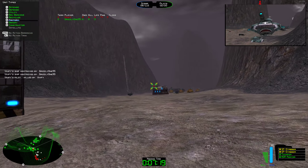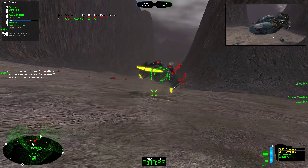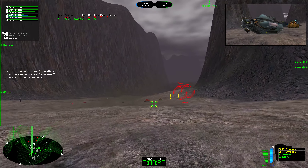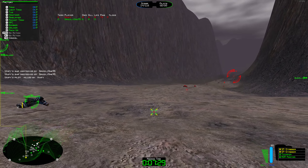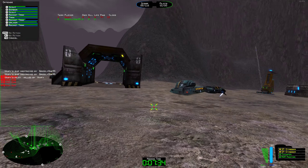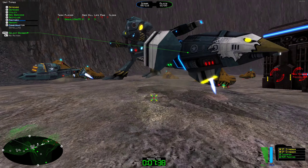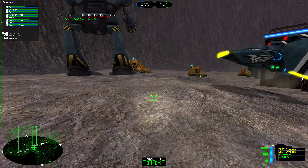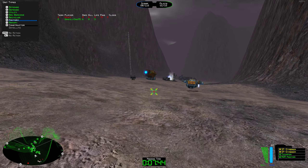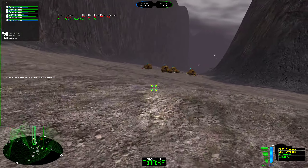Unit factory here. Building underway. I'm on it. In transit. Yes, sir. Unit complete. I'm on it. Unit factory here. Building underway. Construction rig here. Guarding. Wolverine here. Guarding. Who's next? Protecting the block. Firing on target. Unit complete. Ready for action. Protected.